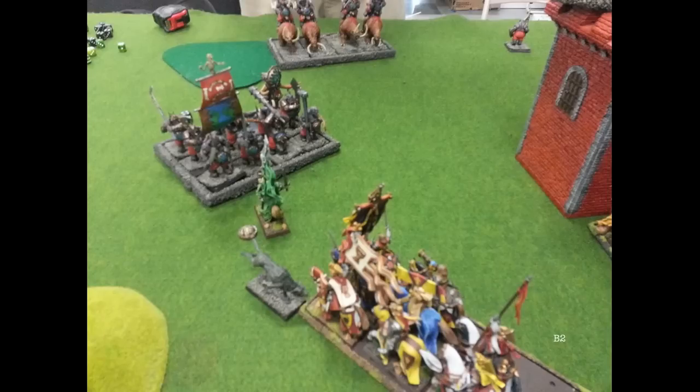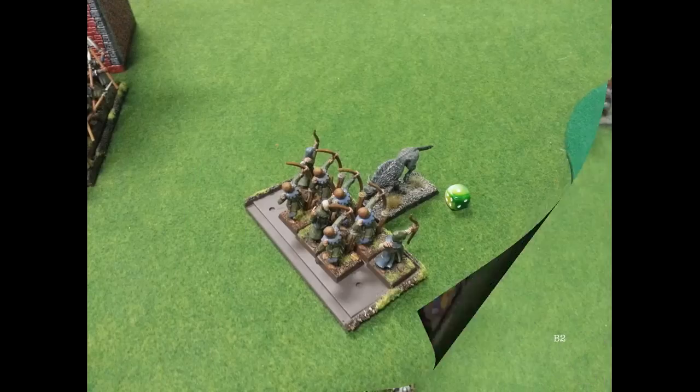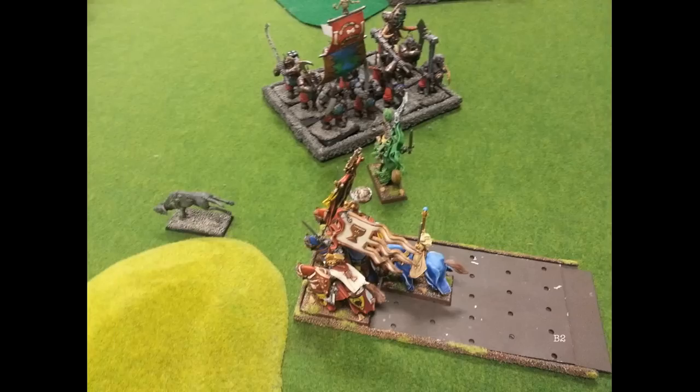His level 2 is fleeing — I think the men-at-arms charged him and he fled, so they redirected into the building. That's his level 2, Lore of Fire. During the magic phase, I miscast casting something relatively insignificant and destroy that whole unit. Fantastic. Bowman can't even handle a Sabertusk, but we stick. I do some wounds, he does a lot more, and we just stick around there. My Knights couldn't even kill the Sabertusk — by the look of it I didn't do a single wound to it.